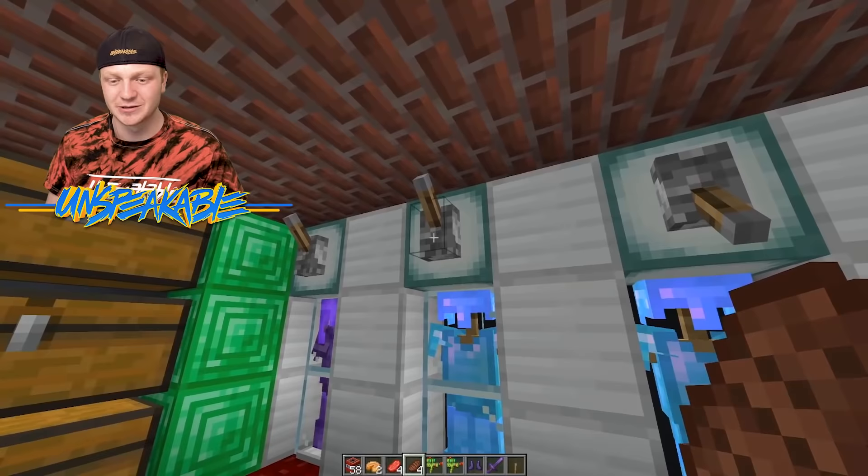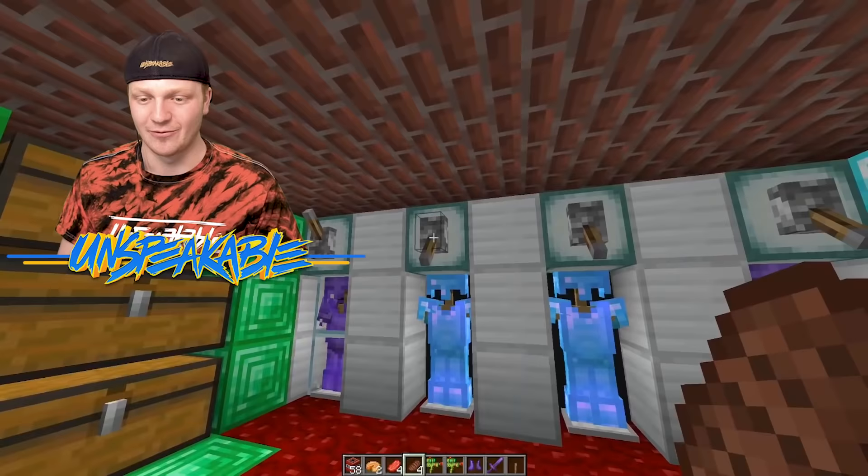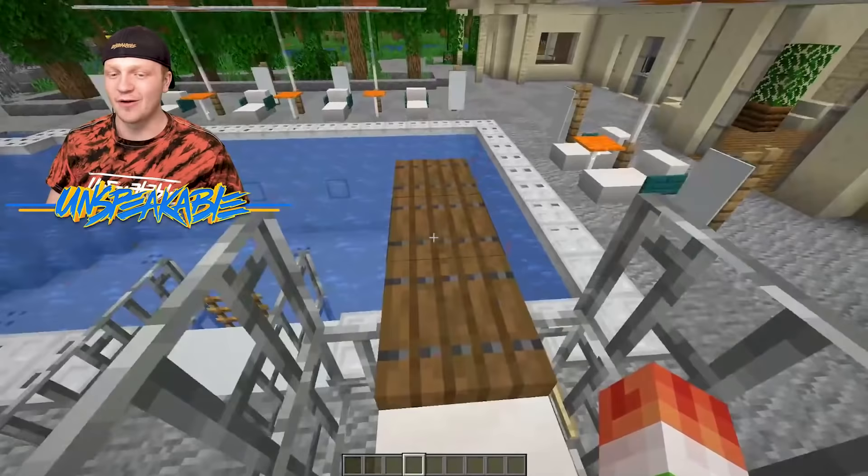And then we have all our armor on the walls. We can flip these levers and it removes the glass in front of the armor, so now we can access it. That is so cool. I'm going to go ahead and put these back down — I want to make sure we protect all the armor. We also have a diving board as well.